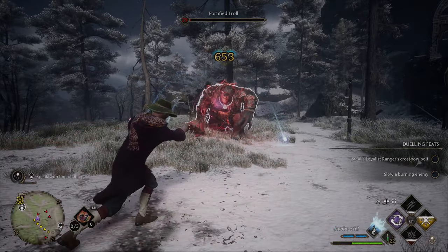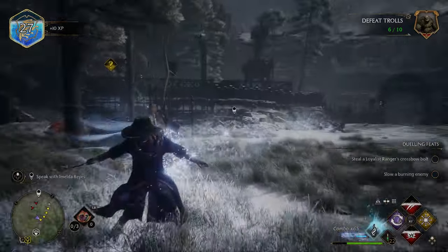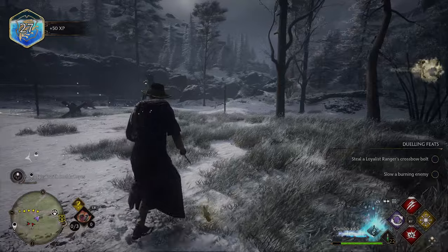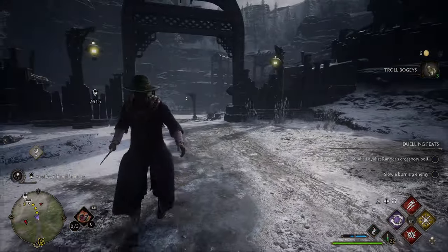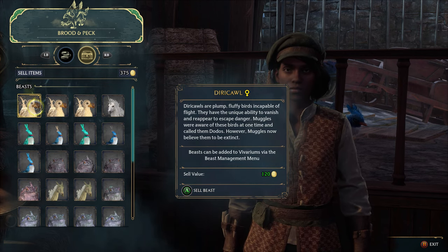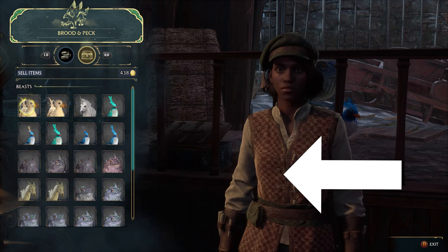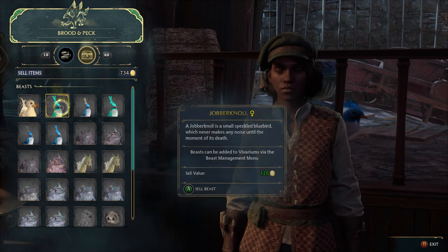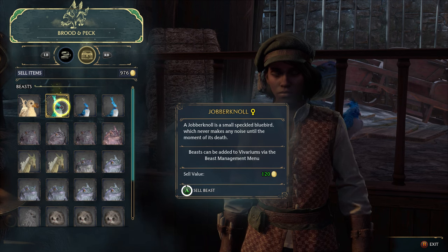The last method to make money in Hogwarts Legacy is my favorite and what I think is the best way to make money. Sadly, you will have to progress further into the main story quest to access this ability, but it is selling magical beasts. The price of selling beasts is always 120 galleons, so you don't have to worry about catching rare shiny unicorns to make the most money. Also, there are beast stands stationed throughout the map that will respawn with more beasts after waiting a day.